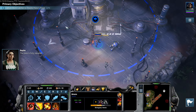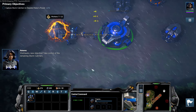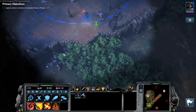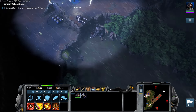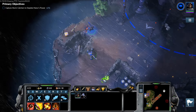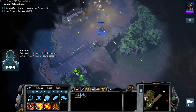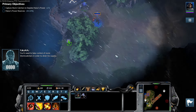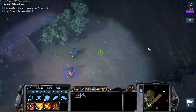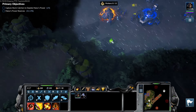The base is fully repaired. New objective: take control of the remaining stormcatchers. Let's head down here. Med kits — we're not going to use those. This is kind of interesting. Let's head down this way and back; there might be something here.